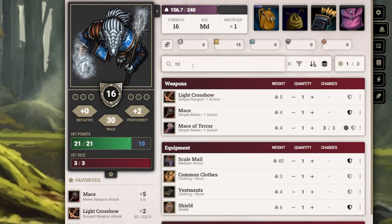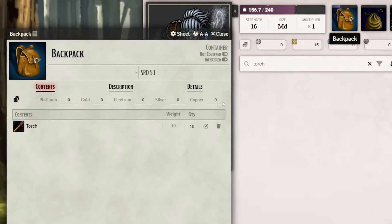One thing I noticed and hope they end up changing: when you search for things in your inventory, it doesn't register items that are inside containers or backpacks. So if I search for torches, it says I don't have any, but they're actually in my backpack. Just keep that in mind, and if you're the GM, let your players know that the search function doesn't search every container in your inventory.